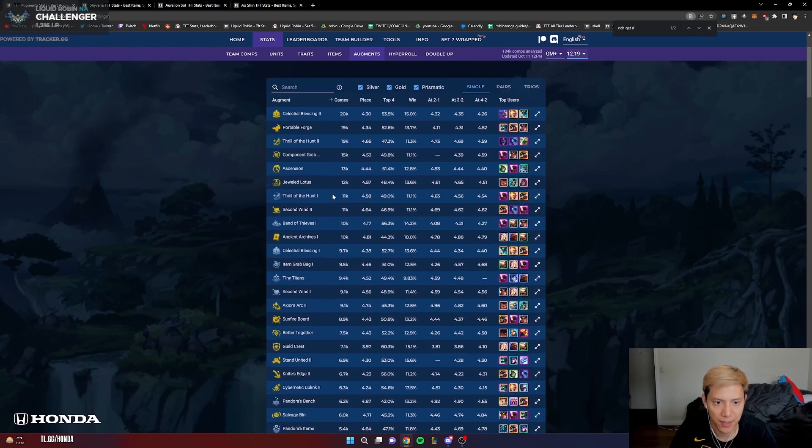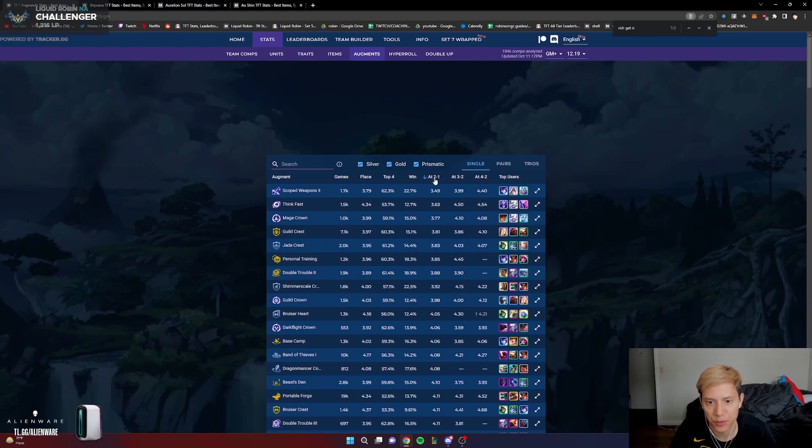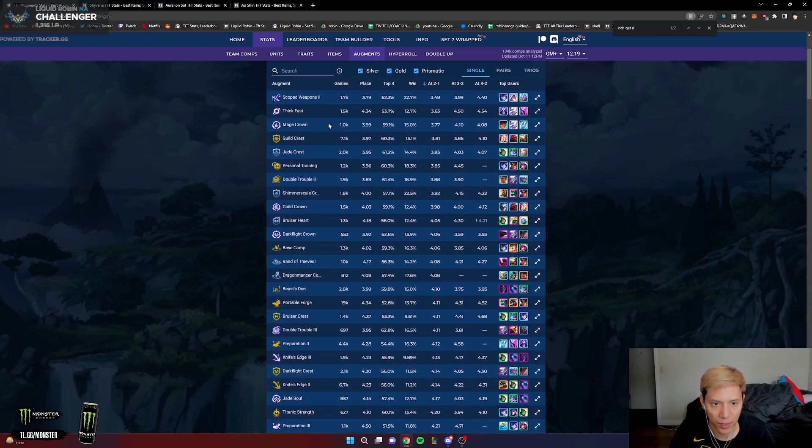This page shows you every single augment in the game — silver, gold, and prismatic — with different stats. The important stats to look at are the average placement columns: at 2-1, 3-2, and 4-2. If you're at 2-1 and don't know which augment to pick, I like to sort by average placement from lowest to highest. For example, Scoped Weapons 2 has a 3.49 average placement — so if you see Scoped Weapons you can basically auto-take it and play Yone or Olaf. Think Fast is also really good at 3.63.